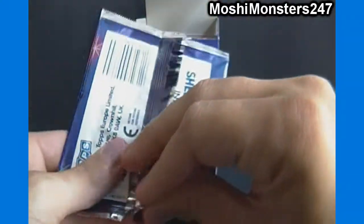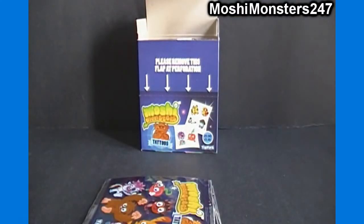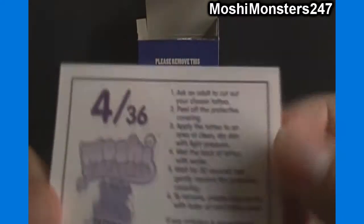So we'll carefully open this up here. I'm going to put it behind camera since I don't know if or where the codes are — I don't want to show those on all of them. Actually, there are no codes. You can see on the back here it says 4 of 36 and 21 of 36.